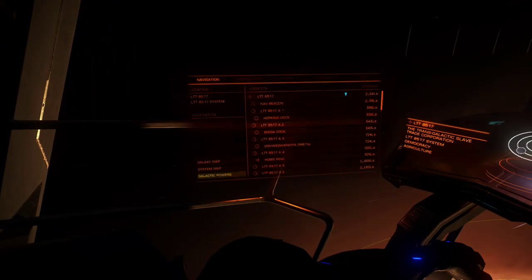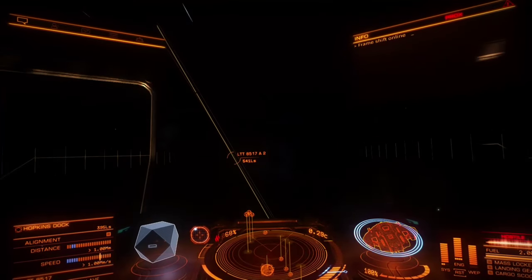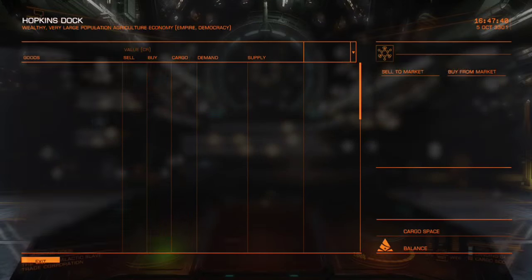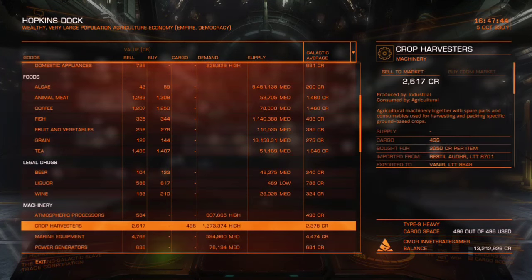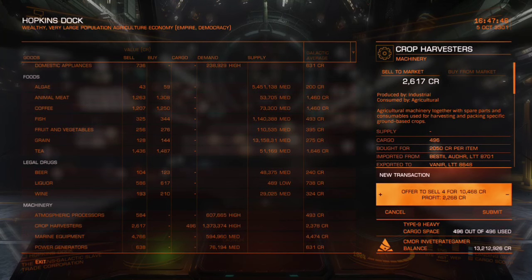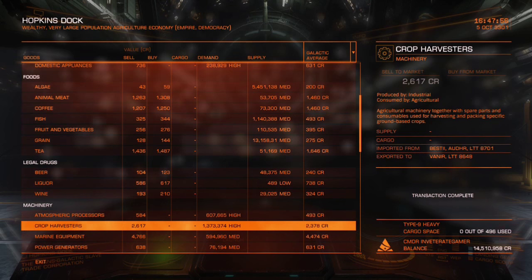As soon as you arrive in the system, pull clear of the sun, go to navigation and lock in Hopkins Dock. When you're safely back in Hopkins Dock, open up the commodities market and go ahead and sell your crop harvesters. We're only going to make about 281,000 profit from this trip, but that gives us a combined journey profit of almost 1.75 million.